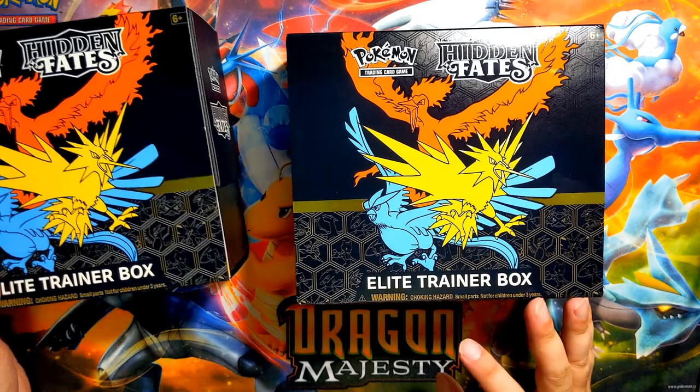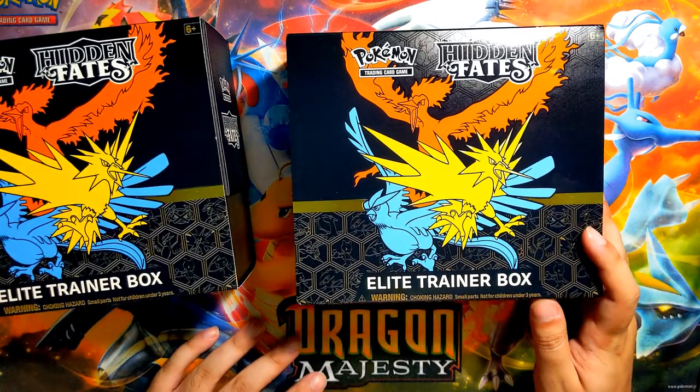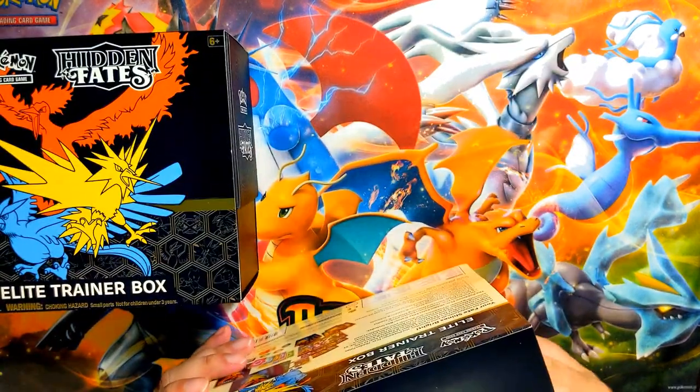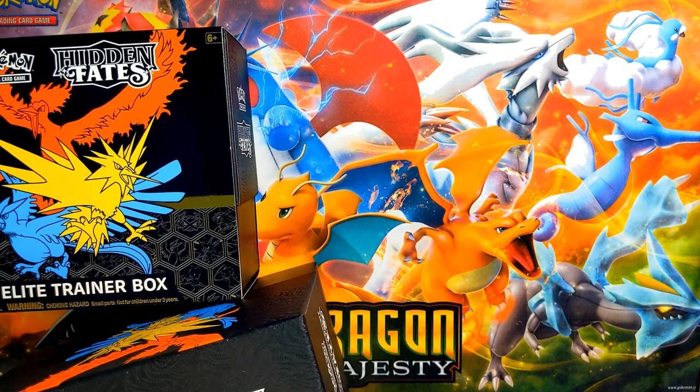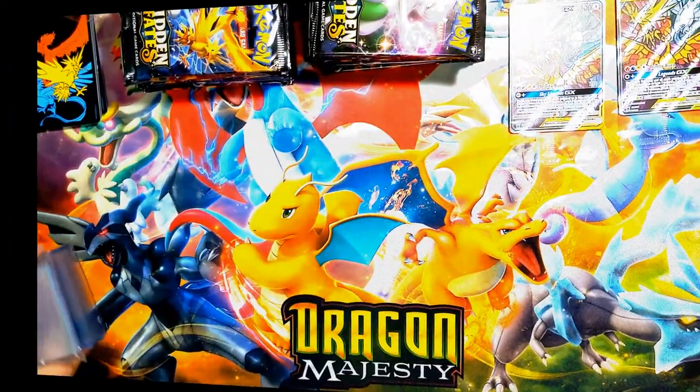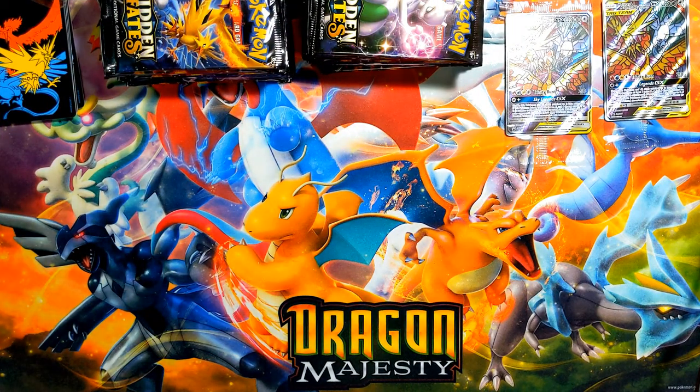Hey guys, Dark here. I'm bringing you another Let's Pull. Today we are going to be opening up two Hidden Fates Elite Trainer Boxes out of the five that we have. Then there will be two more after this. I already took off the wrapping just to make this a bit faster, and then we can get started. Let's get going.